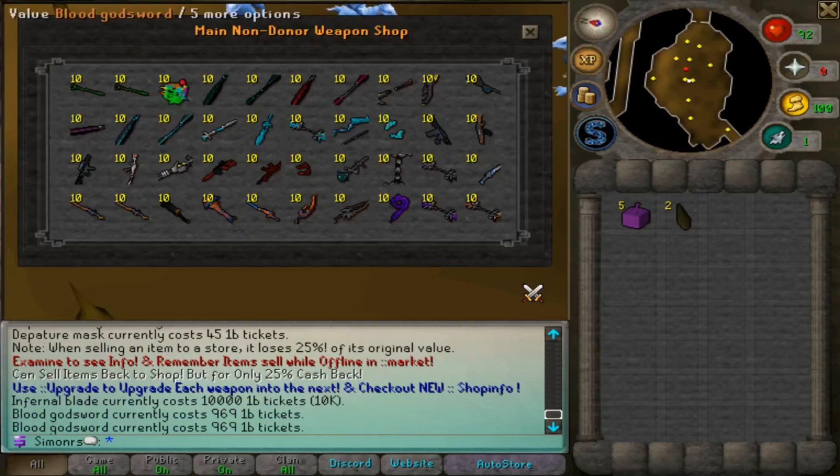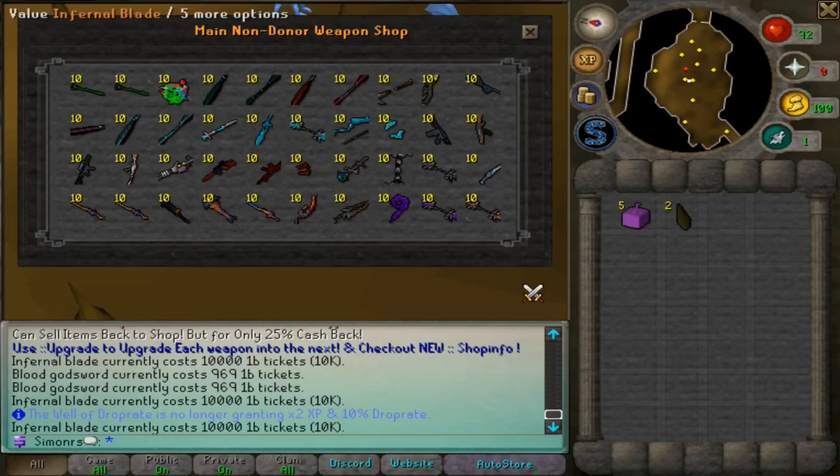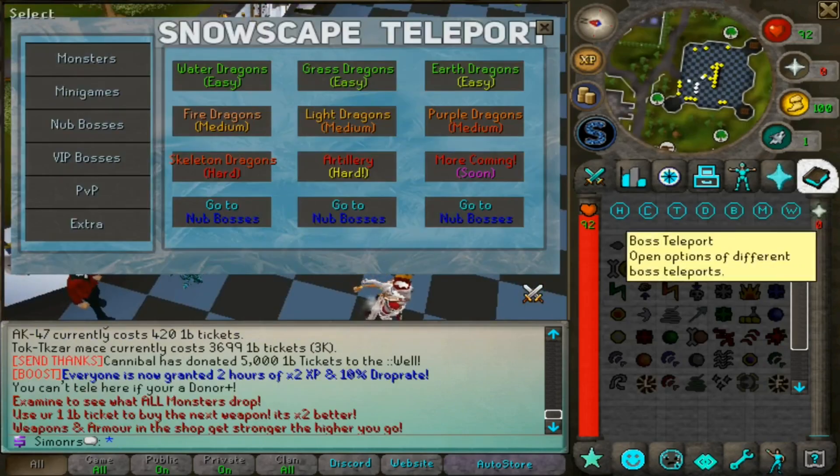Here are the weapons — I have my blood god sword, which costs almost one shrill. There are even better options; for non-donator swords the most expensive is 10,000 — that's 10 shrill — it's called the Inferno Blade. I'm not sure exactly what stats it gives but I think it gives a decent amount.